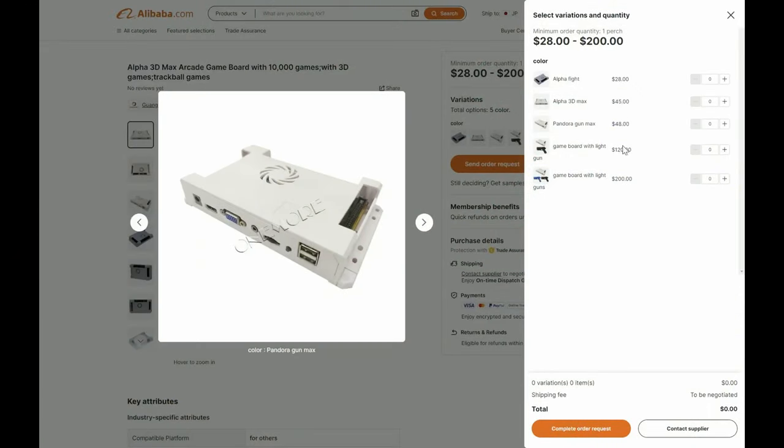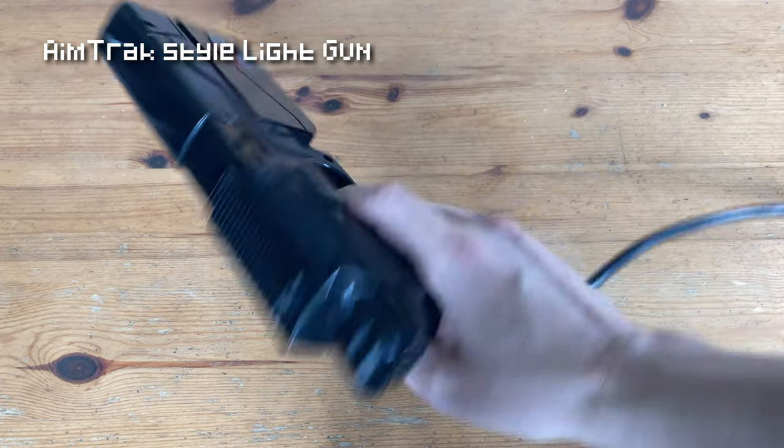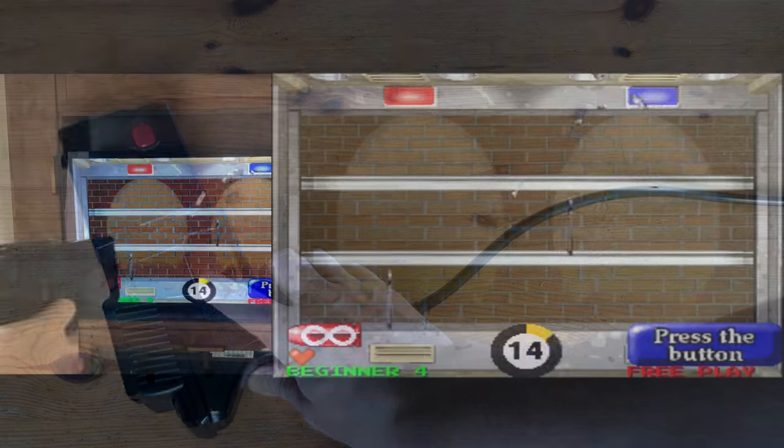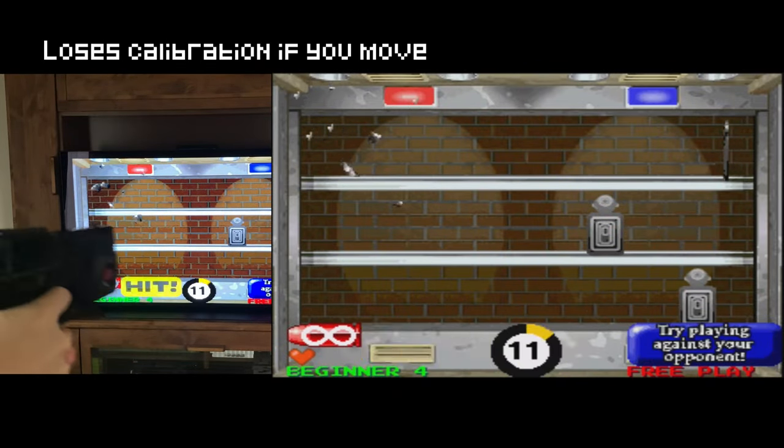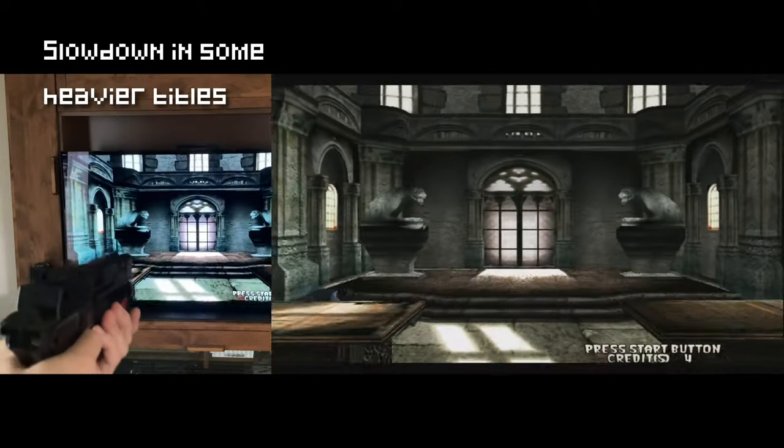And if you pay an extra $70, you can get one of the light guns. They look very similar to a Namco GunCon and use the AimTrak system, with a D-pad and two buttons. While it is quite accurate, if you move it can lose calibration. All of the games are playable, but there can be a little slowdown when playing House of the Dead 2.